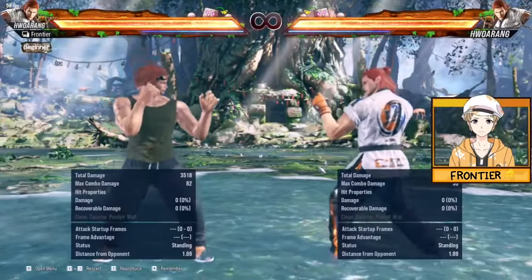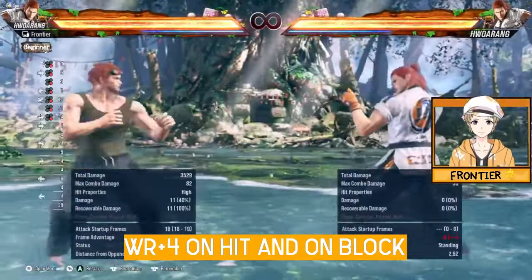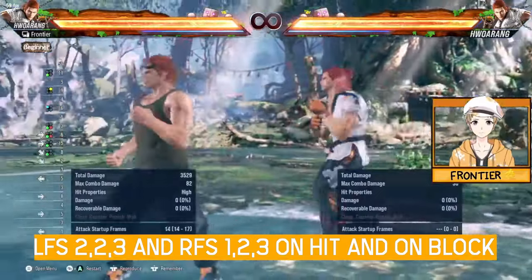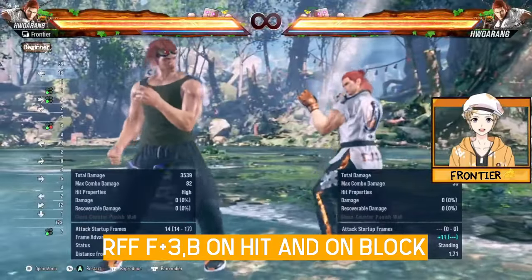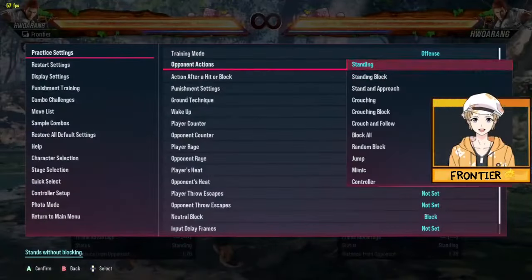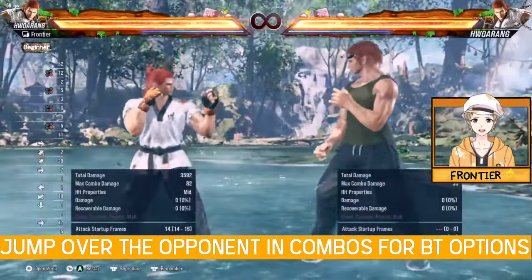Most of these back turn moves are used in conjunction with moves that put Hwoarang in back turn — mainly running 4, V10 hit which is LFS 2-2-3, RFS 1-2-3, RFF down 3 on hit, RFF forward 3 holding back to go into back turn, while standing 3+4, and also in combos where you jump over the opponent and get access to all your back turn options.